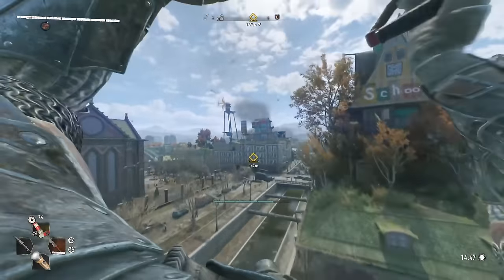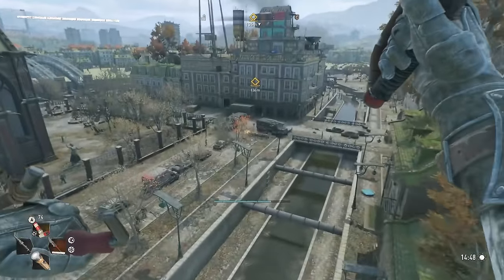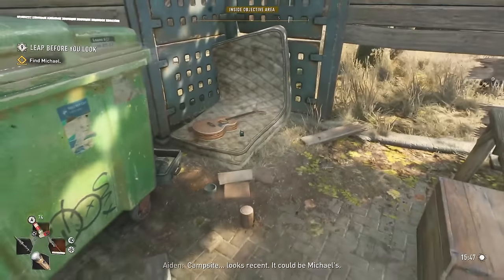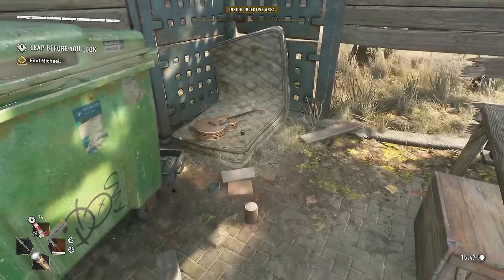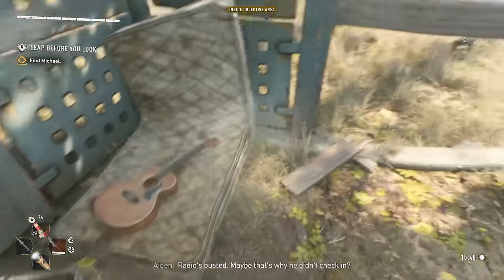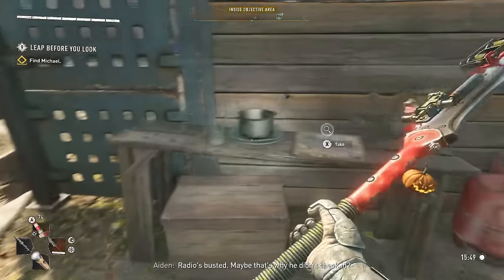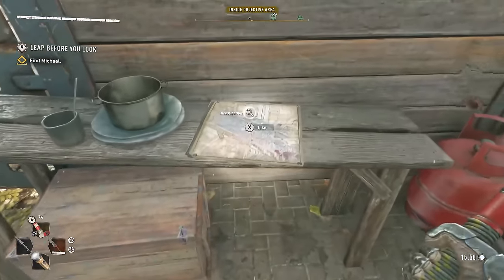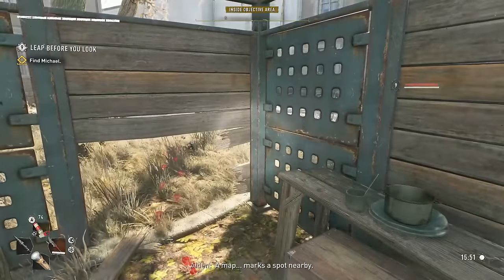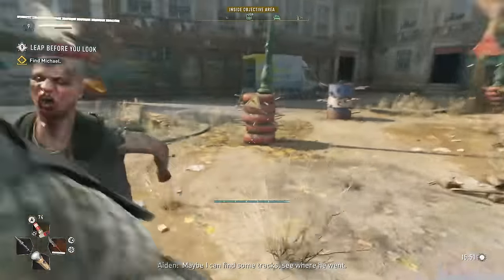Head to the cedar windmill to the southeast of your current location. Go into the covered shelter in the middle and pick up the radio on the bed — it looks recent and could be Michael's. The radio is busted, which might explain why he didn't check in. After that, turn around and grab the map on the bench. There's a spot nearby where you can find some tracks.